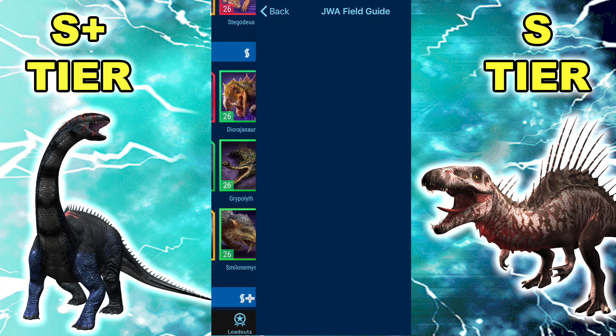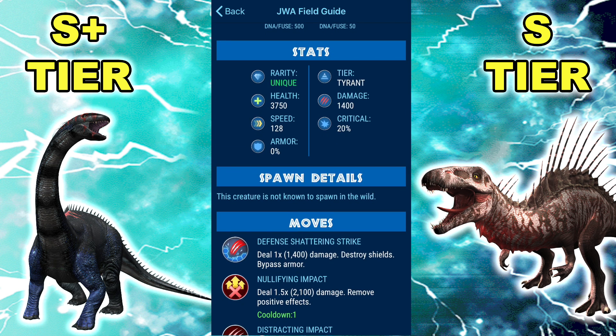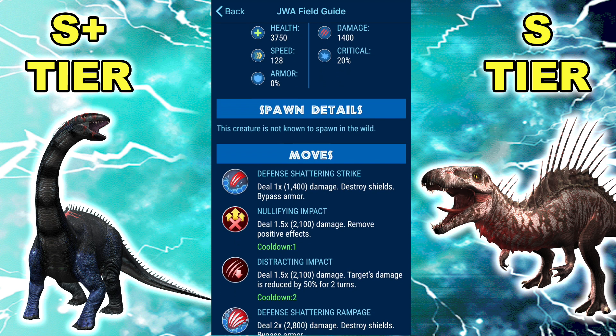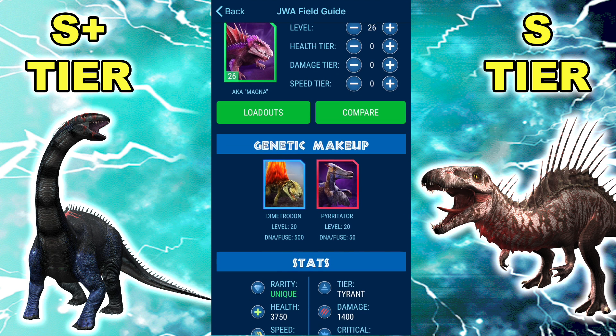Moving on to Magnapyritor — nothing much changed except it got an HP buff, which is about 250 more than what it had two patches ago. Back then it was already one of the best dinos in the game before the HP nerf, and now it got slightly more HP than it was at its apex. So Magna is back: 3,750 HP, 1.4k damage, 128 speed, 20% crit, DSS, Null Impact, Distracting Impact, DSR, Immunity. It straight up got better — a lot of dinos suffer from indirect nerfs due to how the meta changed, but the effect on Magna is kind of minimal.